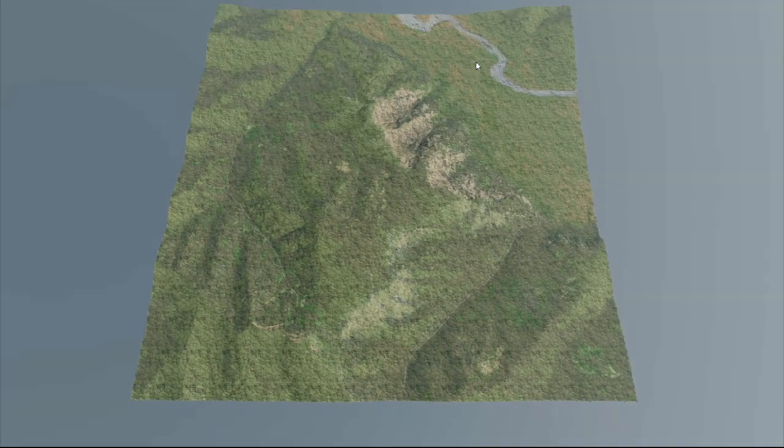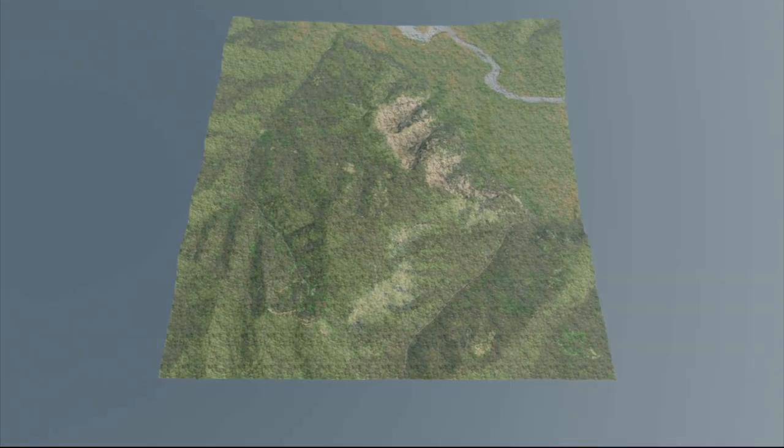The real Yellowstone dens were actually done across to the north of the Lamar River on the south-facing slopes of Druid Peak — like the Druids, but others as well. Unfortunately, that is off our map, so we're stuck with the slopes of Amethyst Mountain.